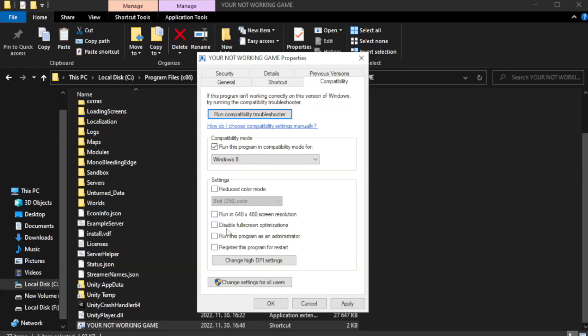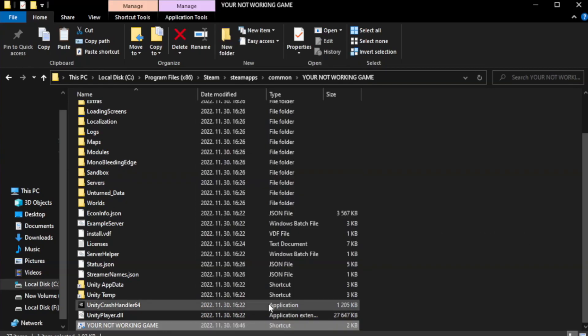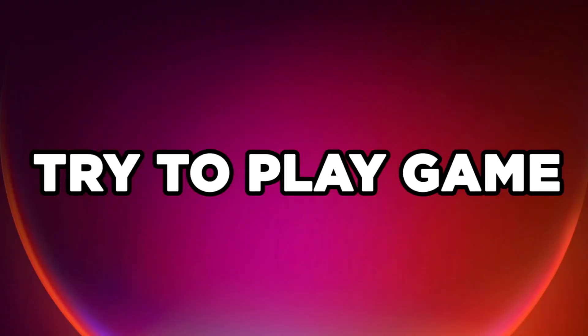Check Disable Fullscreen Optimizations. Check Run this program as an Administrator. Click Apply and OK, then close the window and try to play the game.